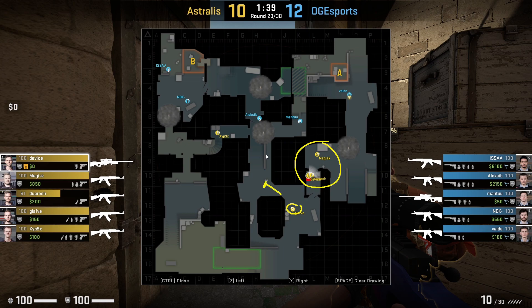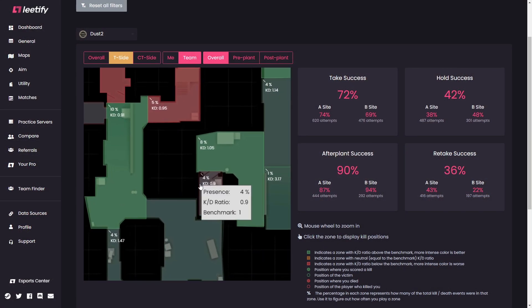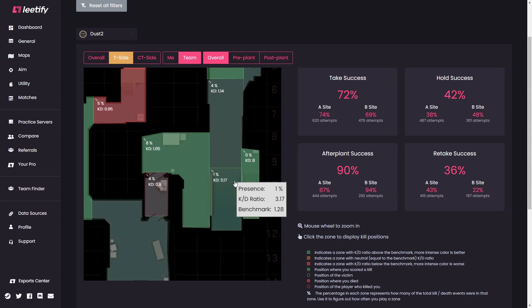Pausing and looking at the map, we can see Astralis have three players coming out towards the long doors. Glaive is outside the long area holding the mid push, with that Xbox smoke down that Device threw early, and Zipnik is towards lower tunnels locking down the tunnels area. Looking at map zone statistics for Astralis on the T-side, their kill-death ratio when getting out of the long doors versus inside those long doors is much higher, so it's really important to get out aggressively on those flashes into the blue bin area and especially into pit as well.